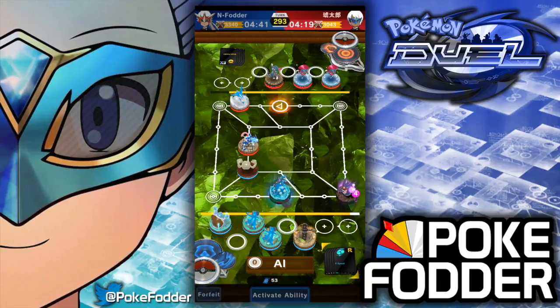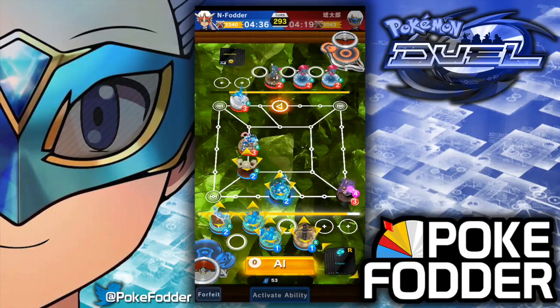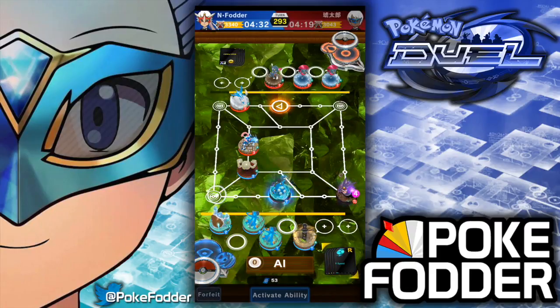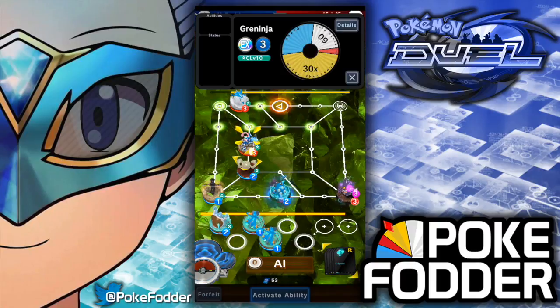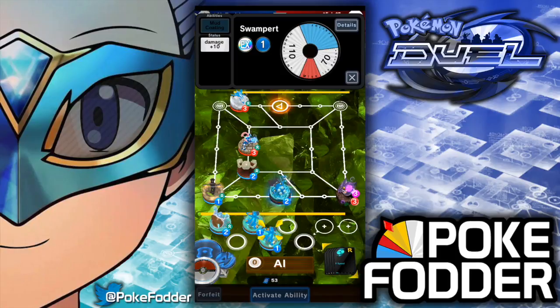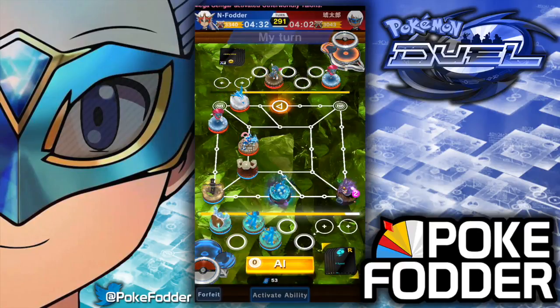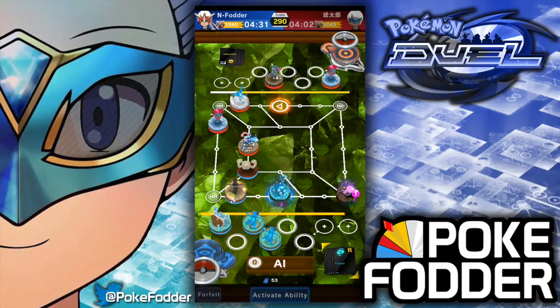Does he have Hurdle Jump? Because if he does — and of course he does — I am going to take Zygarde here, and the reason why is because Zygarde is immune to Greninja's gold. I could have gone Swampert as well, but I am going to move Zygarde over 1 and then bring up Swampert on the next.